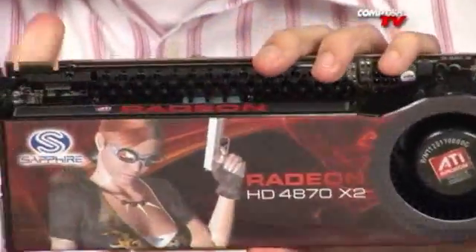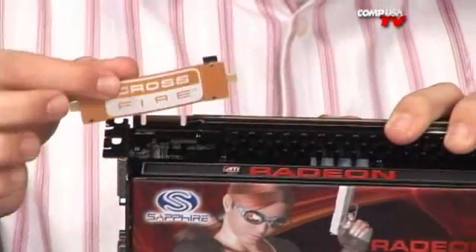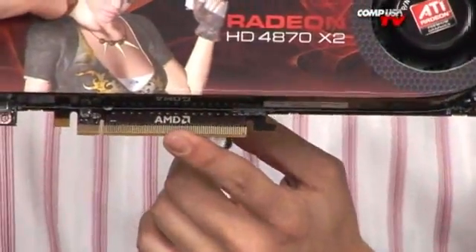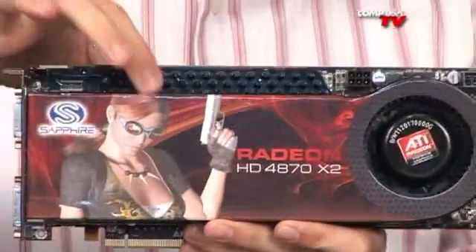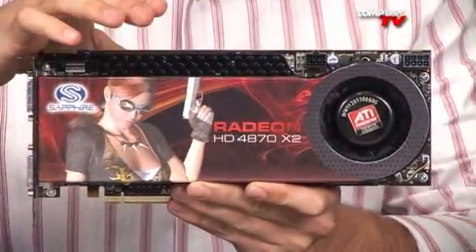Here's your CrossfireX connector — very nice. It comes with the bridge in the box. If you want to run two of these in CrossfireX, you just put the bridge right there and you're good to go. PCI Express 2.0 on the bottom. And a very, very nice cooler, partially adopted from the 3870 X2 but modified and improved.